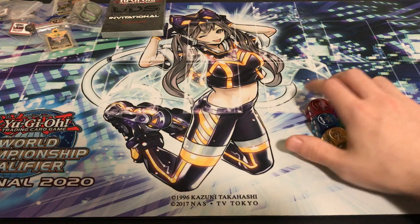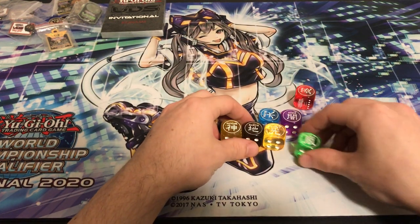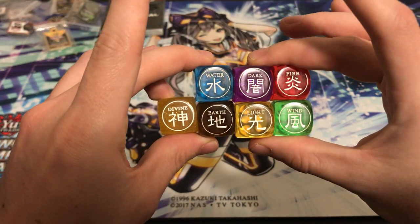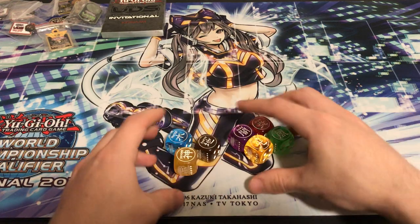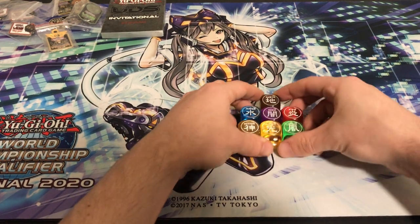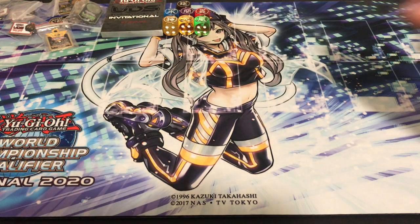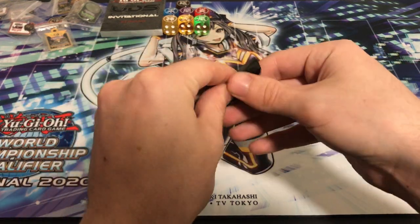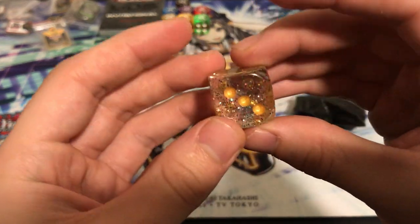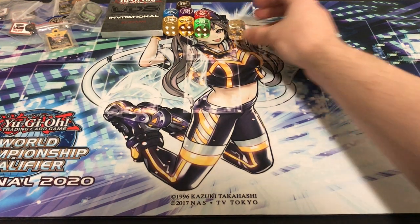Here's some more non-cards. These are all the attribute dice. I got a complete set with the Divine and everything. So really cool — I'm pretty sure it's a complete set. There's all of those: Water, Dark, Fire, Wind, Light, Earth, and Divine. You would get those from participating in a YCS — they would give you one random dice if you pre-registered. They're getting a little expensive nowadays, like between 20 and 40 bucks each depending on the dice. And this is the bag you would get from entering the YCS.